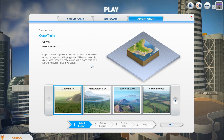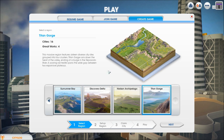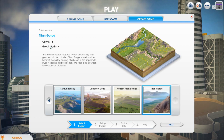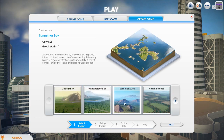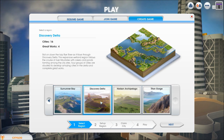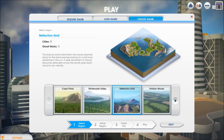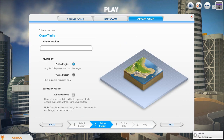We're going to start out by making a new region. You can pick whichever region you want — they progressively get larger. The biggest one is Titan Gorge, which has four great works and 16 cities. Each city isn't really that big, so you probably don't want to go with a small one because you'll fill it up in a day or so. Great works are really expensive so I wouldn't worry too much about having a lot of those. I like Viridian Woods — it's as big as Titan Gorge but has really good places to build. We're going to go with Cape Trinity to start.